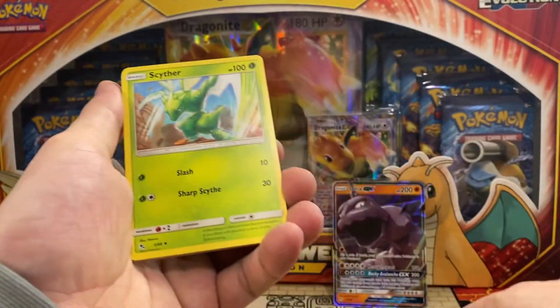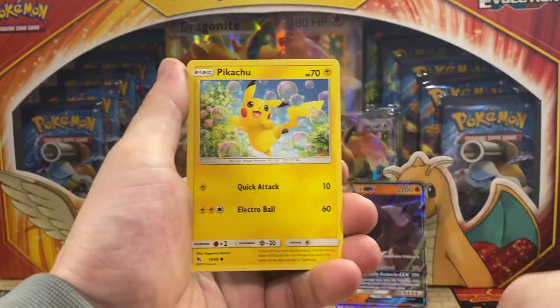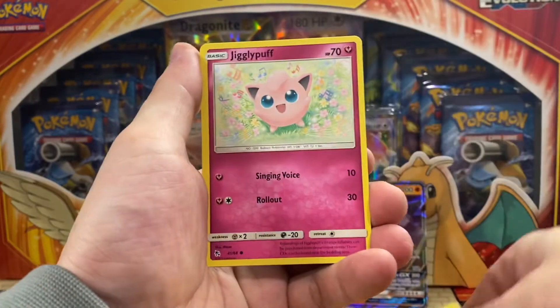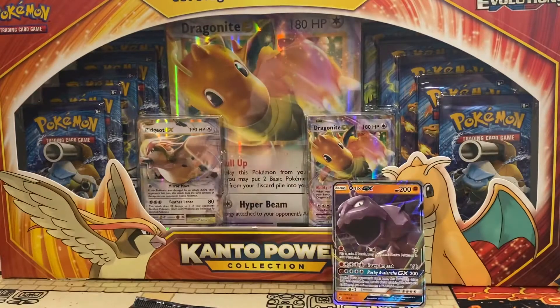Steel Energy. We got ourselves a Scyther, Magmar, Charmeleon. I love all the Kanto Pokemon — the Pikachu, Cubone, Jigglypuff, Eevee, Koffing, Lapras.